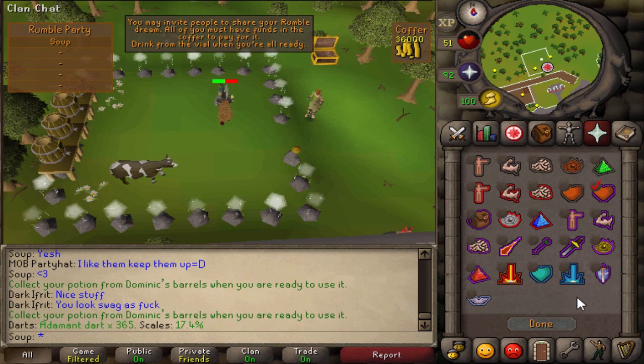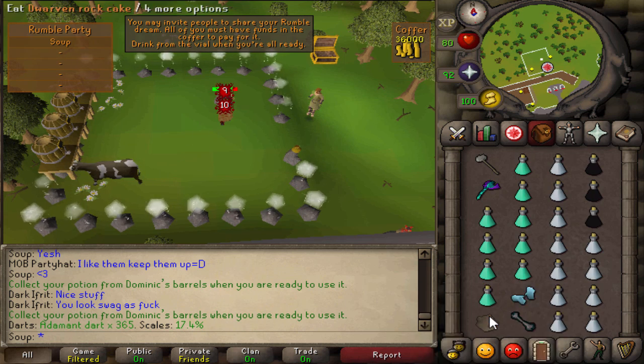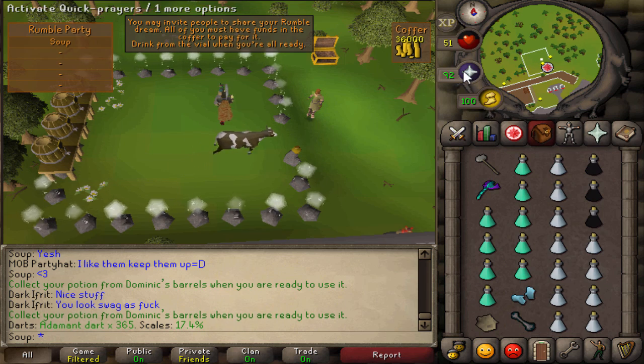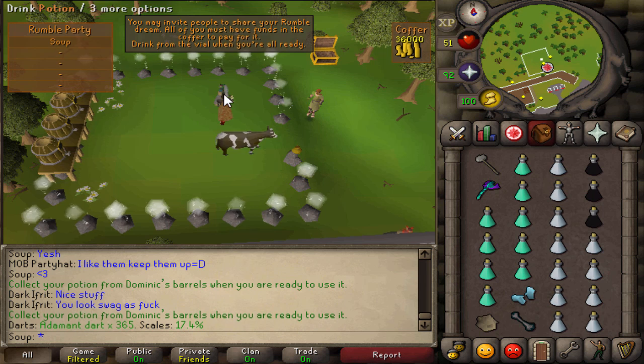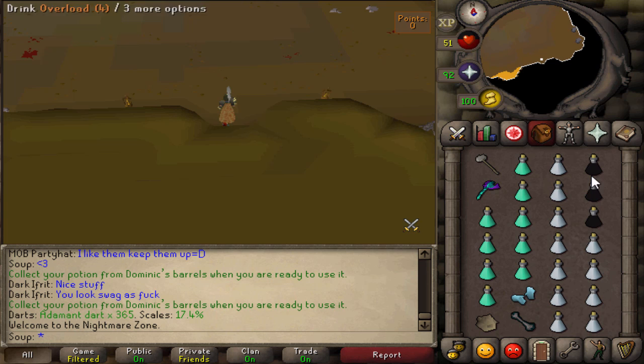For your Quick Prayers, turn on Rapid Heal — that's the only one you want active — then press done. Once you're ready, guzzle your Rock Cake until you're at exactly 51 HP. 51 HP is exactly what you want when you go in. Then drink the potion, confirm all the correct bosses are set up, and accept to enter the dream.